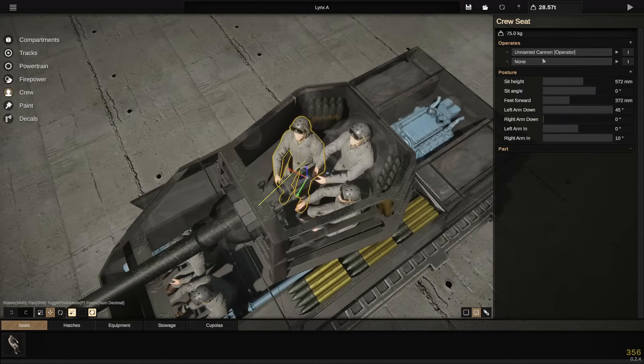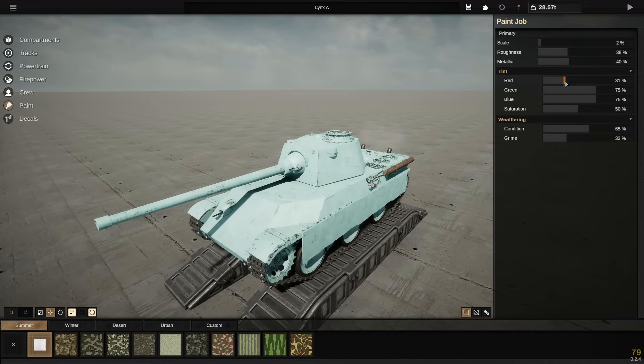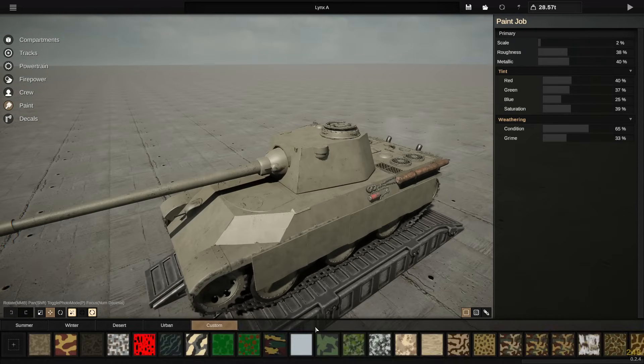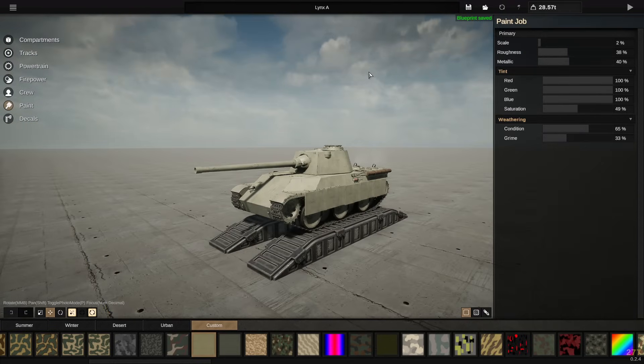Geometric internals really helps with those designs to ground them in reality, because before you could just build a tank that was a pancake that nobody could actually fit inside, with 7 million millimeters of armor, and it just wasn't grounded in reality. That's what I'm really enjoying, and hopefully you agree with me. We're about done with building now.